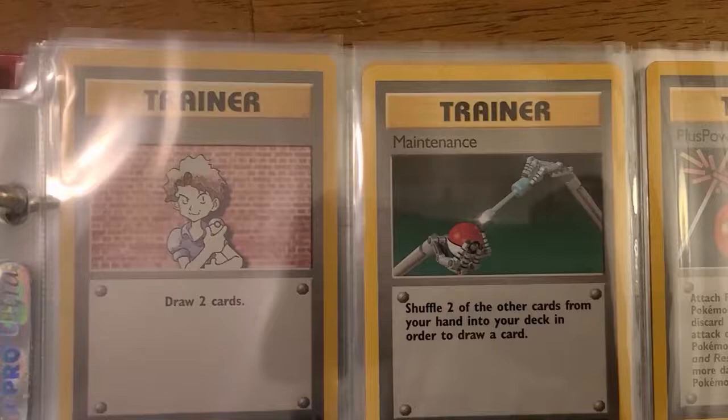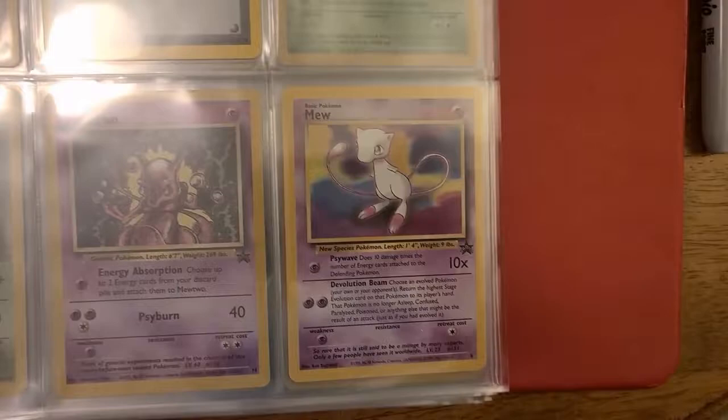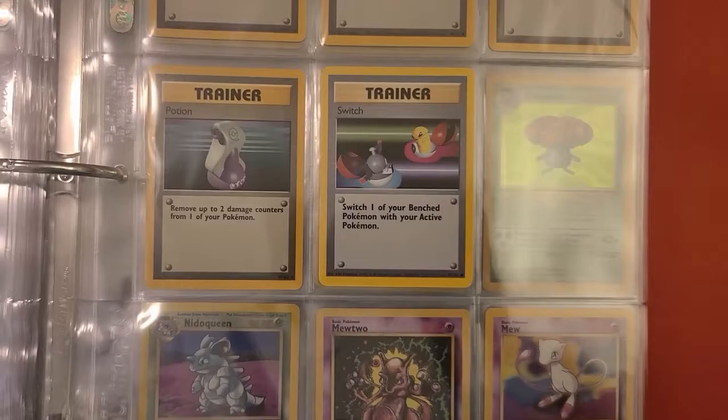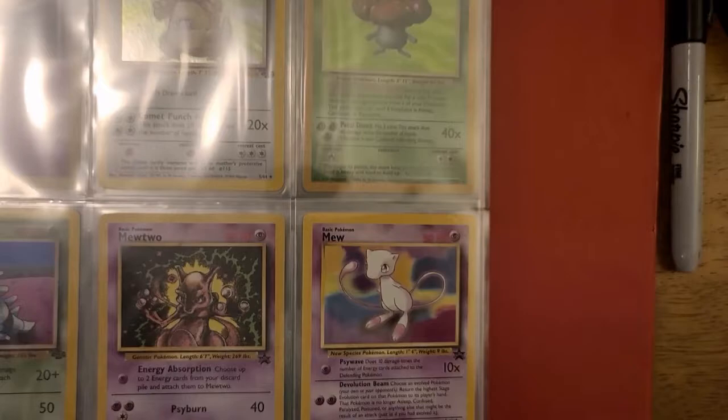What you'll notice is they're all called Trainers — there's no Items, no Supports. So you could theoretically get a lot of disruption cards, which happened a lot in the meta back then, like Energy Removal. You could just play that over and over. One of the only cards that was reprinted was Switch, because that mechanic is still in the game. I also got two more black stars — Mewtwo and Mew. I forget how you got these black stars, because a lot of times they'd just hand them to you at different places.